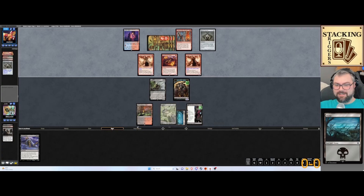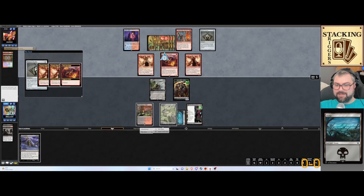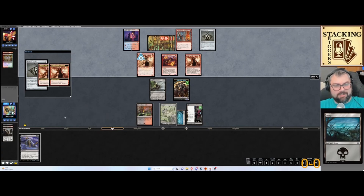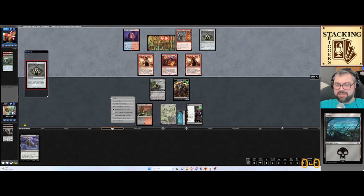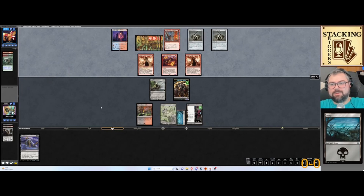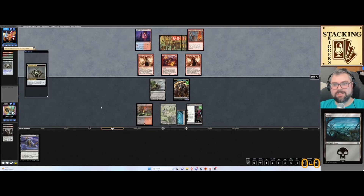Let's go ahead and set a stop. No possible play — yield all. There's nothing for me to do. I literally can't play anything. So next turn they're going to go down to 6 from our Reckoner Raid.